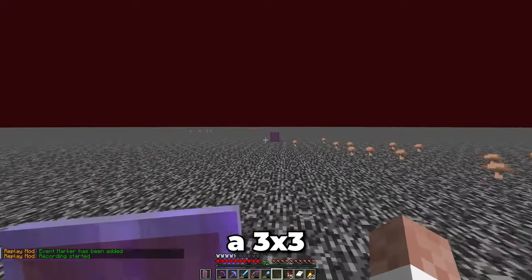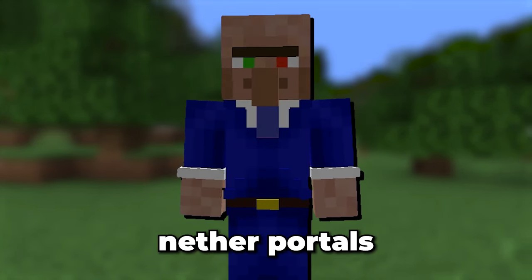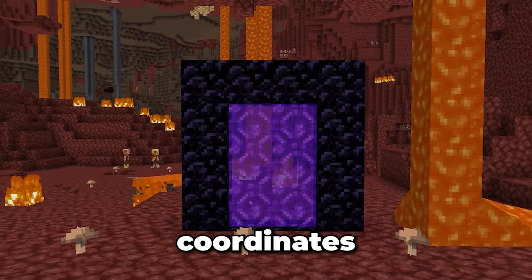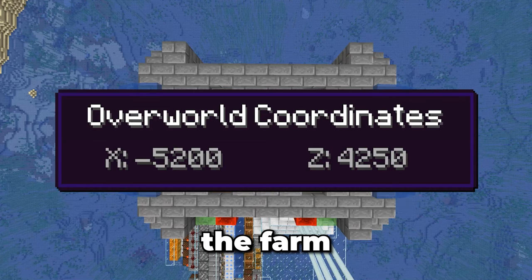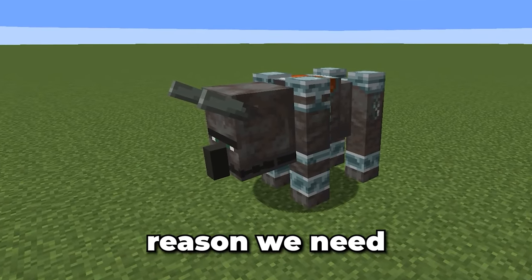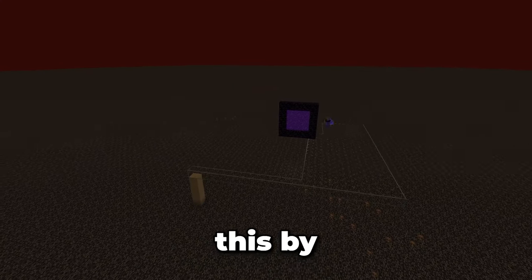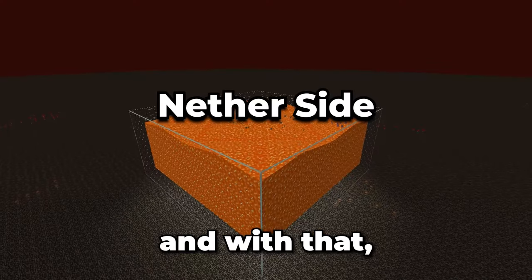When it comes to setting up nether portals, you need to know two things: the overworld coordinates and the nether coordinates of your portals. I picked a location between the portals within the farm and took note of the X and Z coordinates. To transform these into nether coordinates, I simply divide them by 8 — and there you go, your portals are now perfectly aligned. The whole reason we need this portal system is to kill ravagers. We can fix this by building a glass chamber around the nether portal and filling it with lava. With that, the nether side of the farm is now complete.